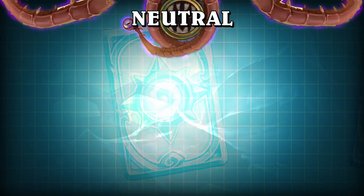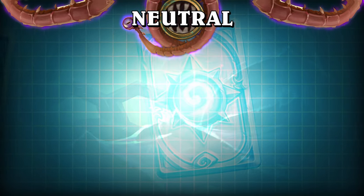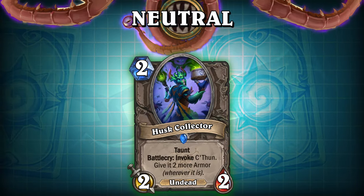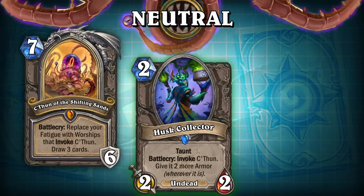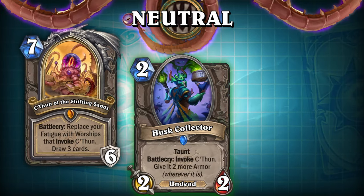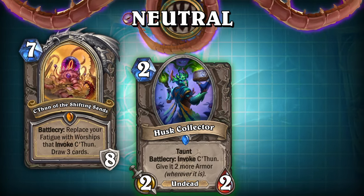Another one of C'thun's more odd followers is the ever-resourceful Pus Collector. This is a two-mana 2/2 undead with taunt that invokes C'thun and uses discarded beetle shells to give the old god two more armor, wherever it is.